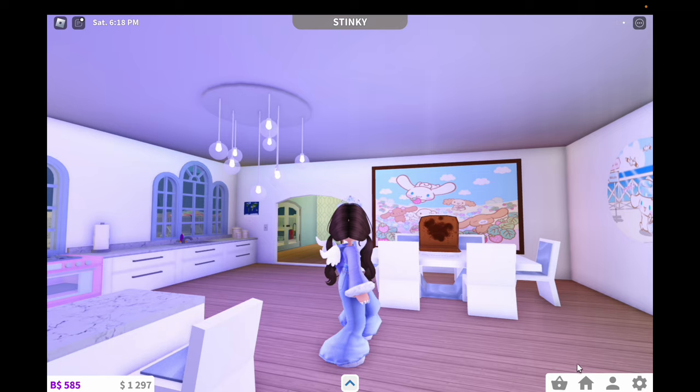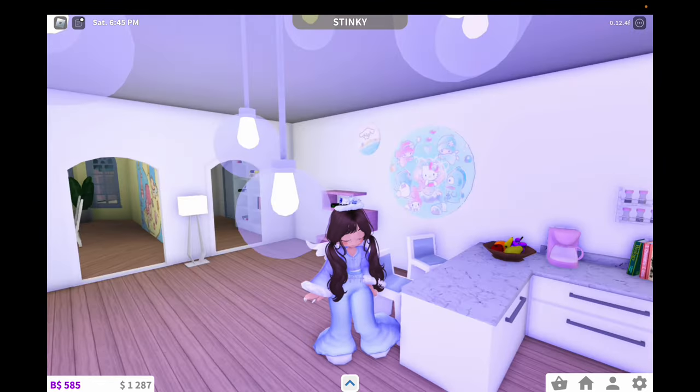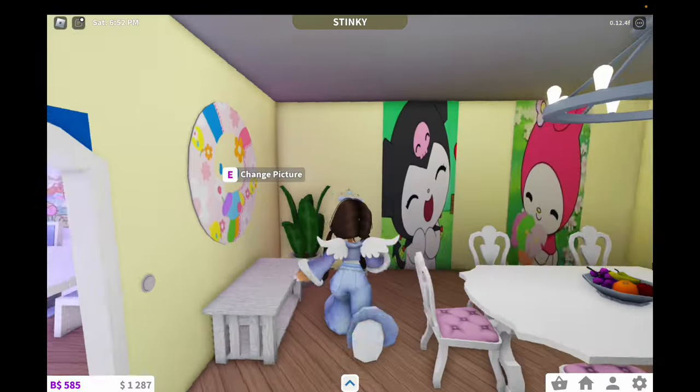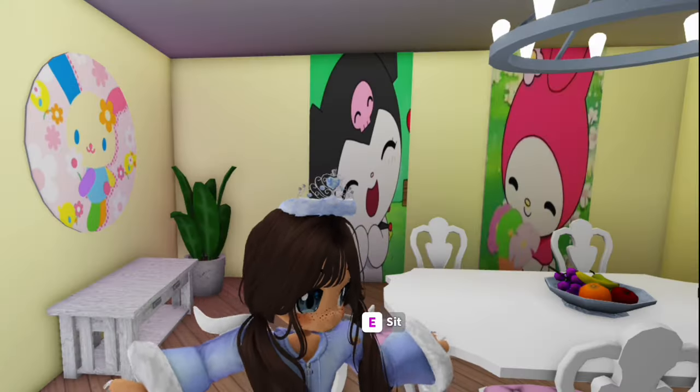I forgot to change the color of that frame. Continuing on, this side we've got just some of the crew over here — it was blue and I felt like blue, pink, white, you know the deal, you know the vibe. Here is the dining room; it has a yellow vibe going on in here, got the girlfriends chilling back there.